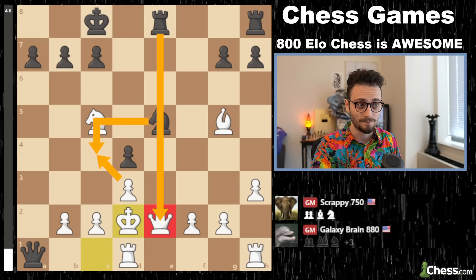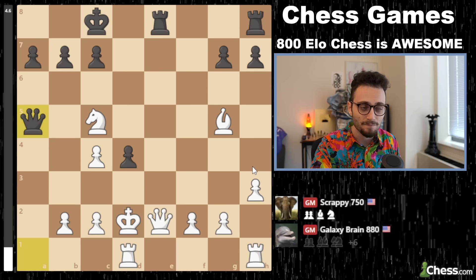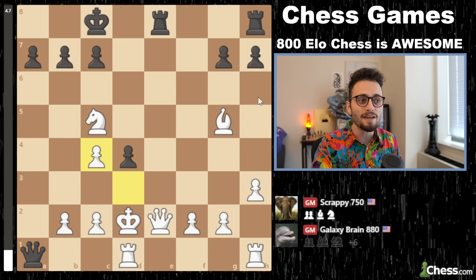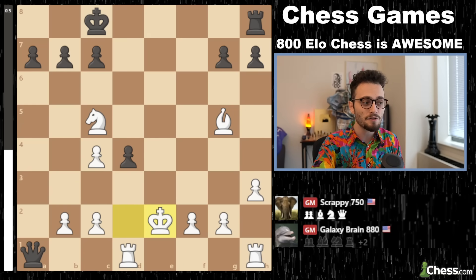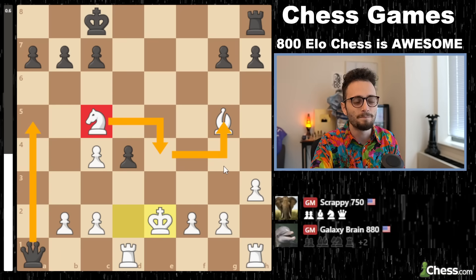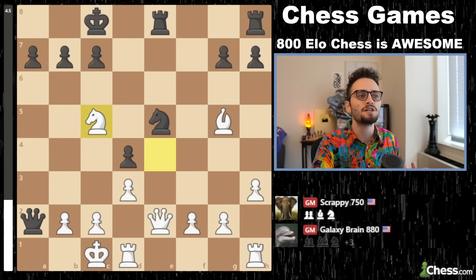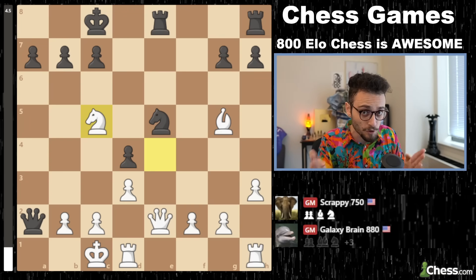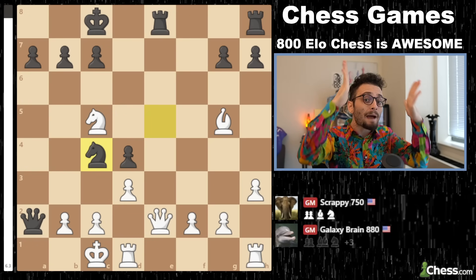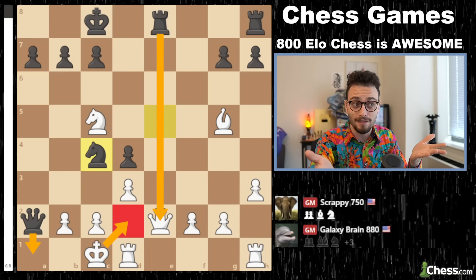If you just take the queen, you're not getting enough material — there is no check now. You need these in-between moves. Always look for checks — always. In this position, black plays knight c4. Knight c4 looks absolutely genius because the queen is hanging and mate is threatened. If you take, you lose the queen for nothing. So what's worth more than a queen and a threat to your king? An immediate counterattack on your opponent: queen g4 check. Beautiful. And now pawn takes knight, and white is up two pieces for a moment.